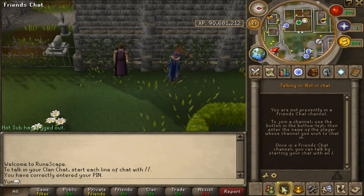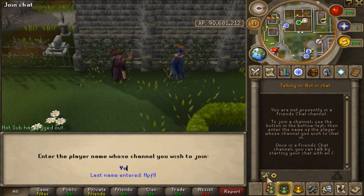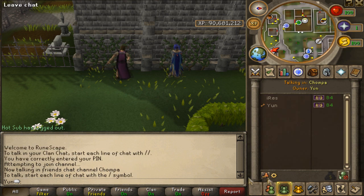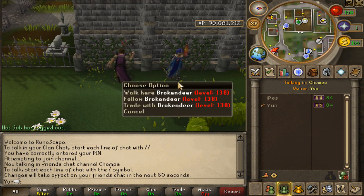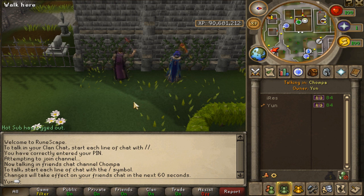Hey guys, what's up? It's Yun, and today I'm going to show you guys how to successfully use mouse keys while you're dropping stuff in your inventory on RuneScape. Mouse Keys is the fastest way to drop stuff in your inventory, and it's used by many skillers and many top-ranked people while they're power skilling.